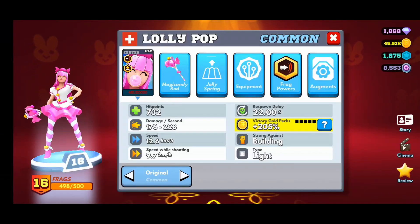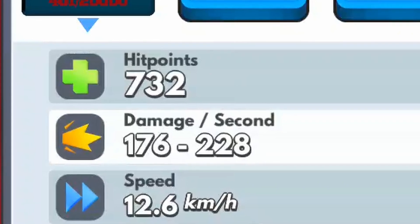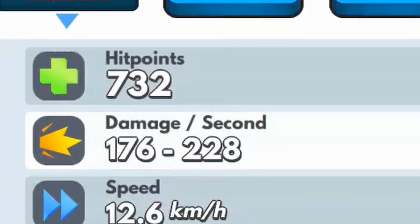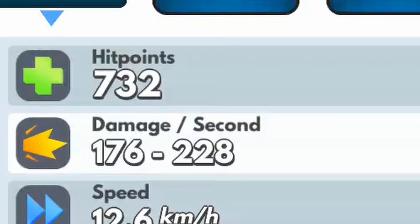Let's take a look at Lollipop's stats. My Lollipop is max leveled and I have both frag powers but no equipment equipped at this time. Her health at 732 isn't the best, definitely not the worst either — she's not a tank, she's not a squishy, just a good solid health pool for a character like this. Her DPS is 176 to 228, and we'll get a little more into her damage later on in the video.